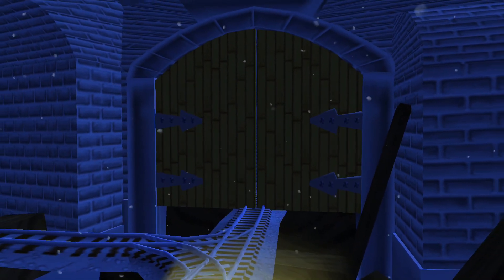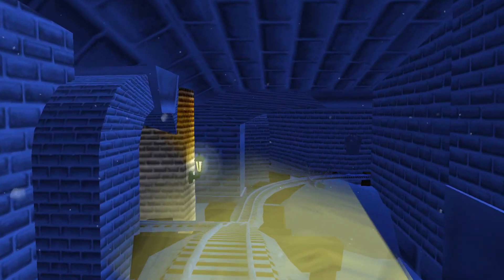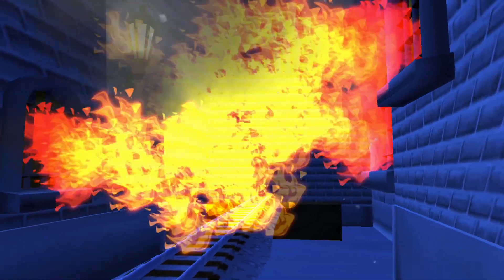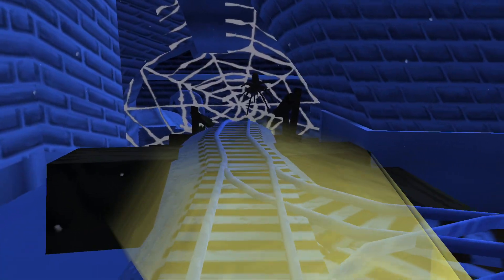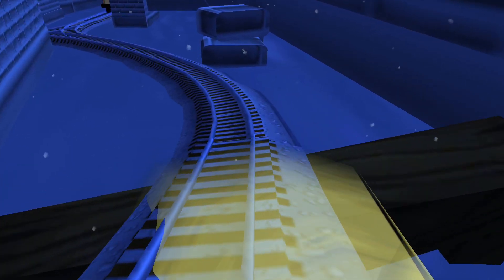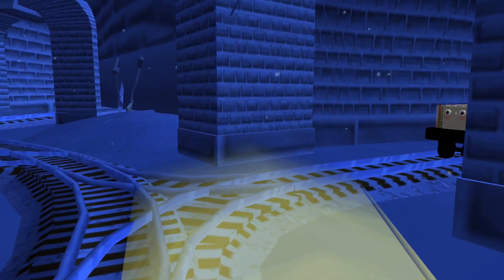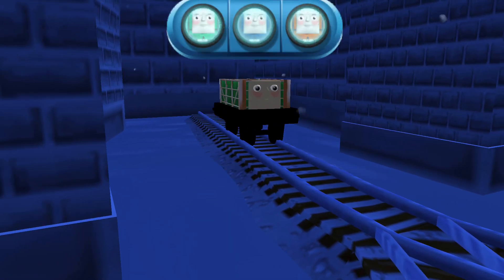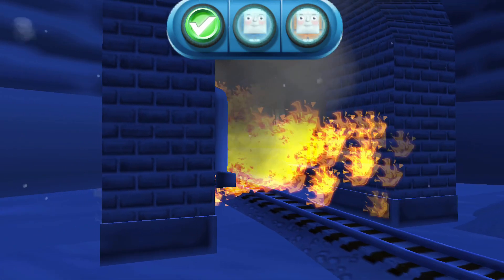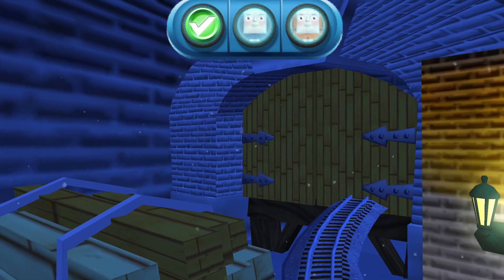The engine is blocked. That's perfect. It's a troublesome truck! Quick, tap on it. Well done. The engine is blocked — tap on the gate to open it.